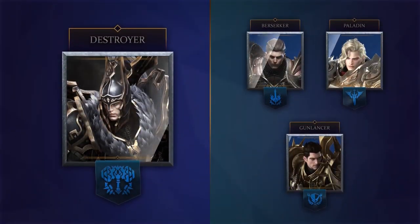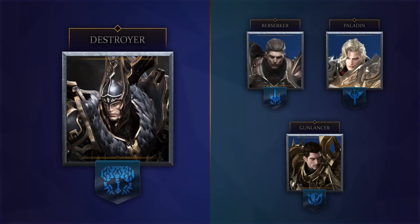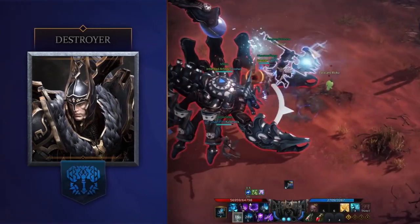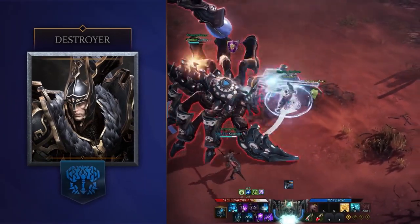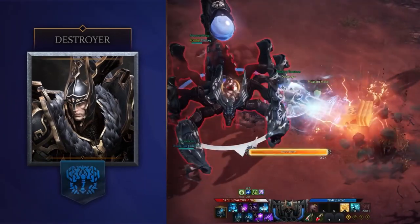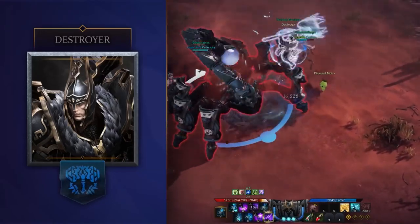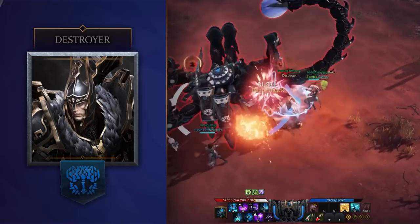There are currently three other warrior classes in the game: Berserker, Paladin and Gunlancer. The Berserker and the Paladin have a distinct focus and play style in comparison to the Destroyer whereas Gunlancers are probably the most similar. The Berserker for example focuses on dealing damage and the Paladin is your typical support. The Gunlancer and the Destroyer though are beefy attackers. That being said they both lack mobility but come with great damage, sustain and some disruption abilities.